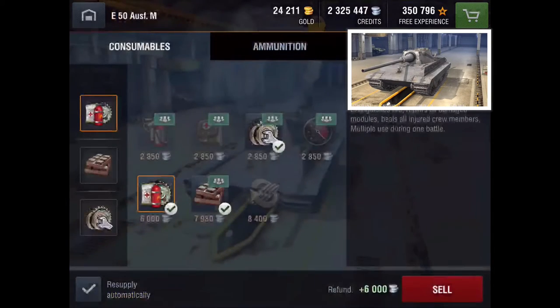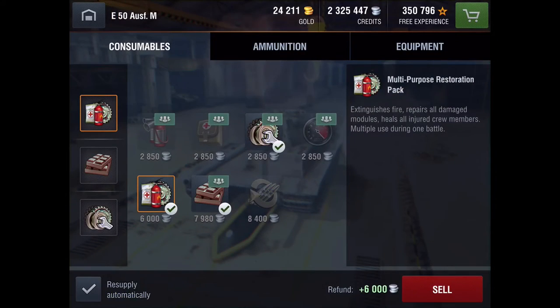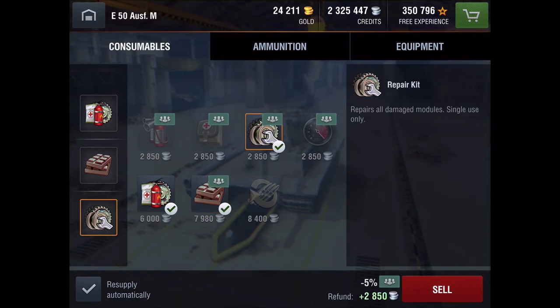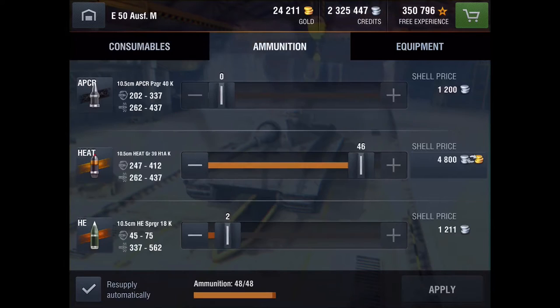In terms of consumables, I always have a multi-purpose restoration pack that you can use multiple times in-game. I use whatever food or drink is available for increased crew mastery, and in this particular tank I have an additional repair kit because I take a lot of track damage the way I play it — side scraping, generally showing them my tracks, not showing them the front plate — and survivability increases dramatically.